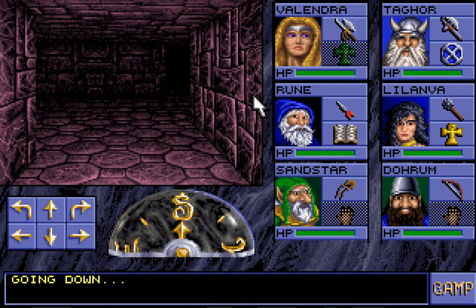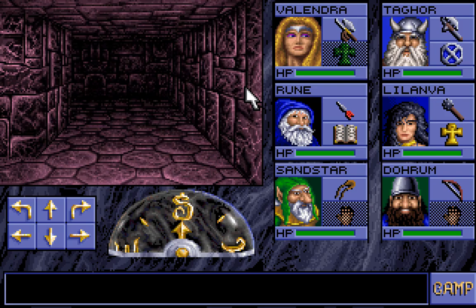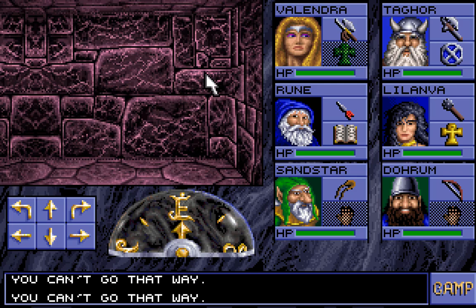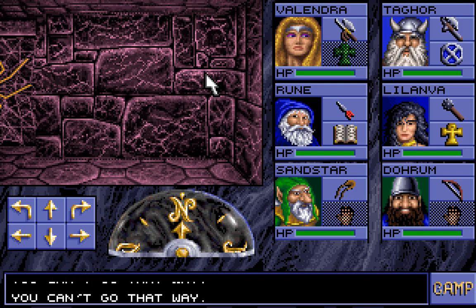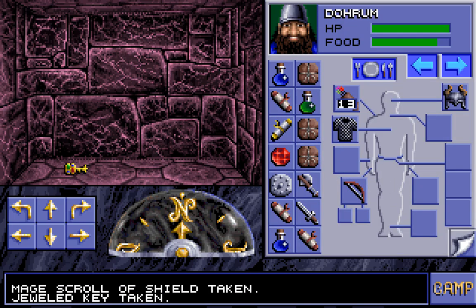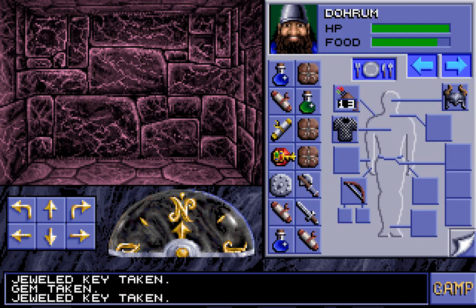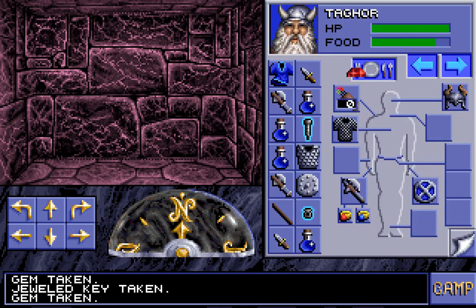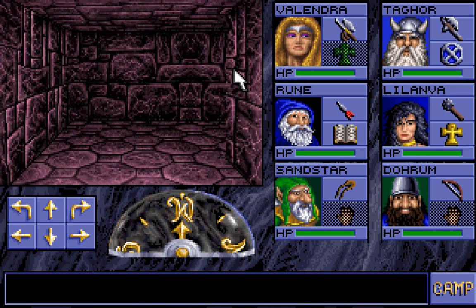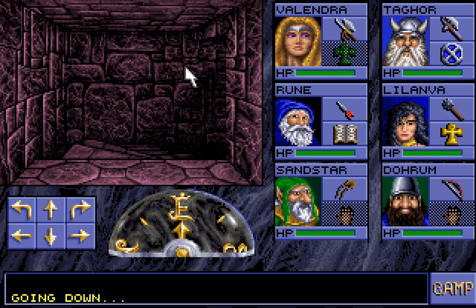Why do I get the feeling this is not good? Because it's probably not. More stairs down. Not good at all. Let's see what we have here. An area here — no way to access anything. What about in here? We have another key! This is a mage scroll of shield. And a jeweled key. We can't combine these. No, it doesn't seem like they'll combine. Well, you hold onto this gem for now. I don't know what the jeweled key is used for. I'm sure we'll inevitably find out — it'll be for some horrible purpose. Let's go down and see what we can find.